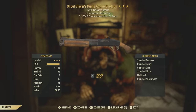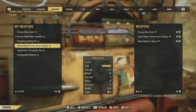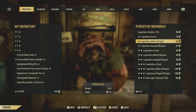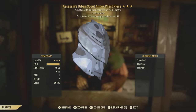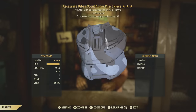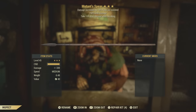A ghoul slayer's pump action shotgun — some more garbage. I think I can scrounge up a little bit more script — we can buy two more. It would have been nice if I got that perk from the raider armor on this one combined with the assassin's effect. Last and final one — let's do this! A mutant spear.